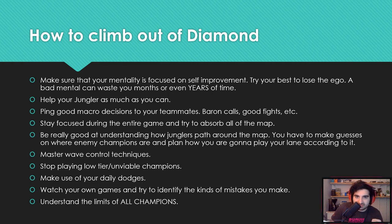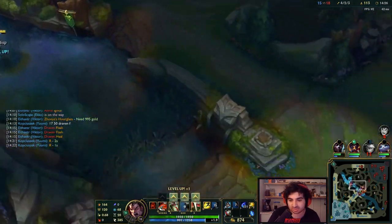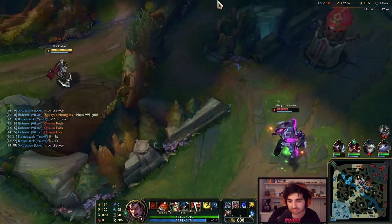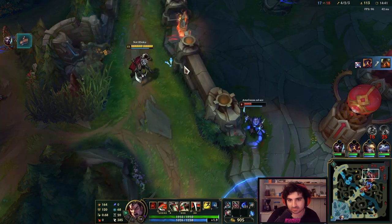Ping good macro decisions to your teammates. There's a lot of indecisiveness in Diamond, and if you yourself have great macro, you can help by being the leader and calling things — Baron now, go for this fight. A lot of people know the right call but are too indecisive to take it. Communicate good macro decisions to your teammates. At this point you can have chat enabled since you're actually communicating for the good of the game. If someone's typing stupidly, mute them and type to the rest of the team. If you start playing well, the tilted player will come around anyway.